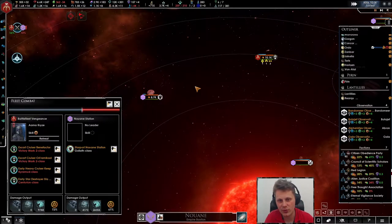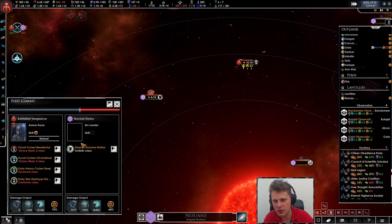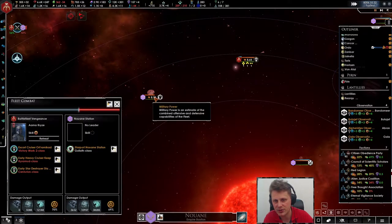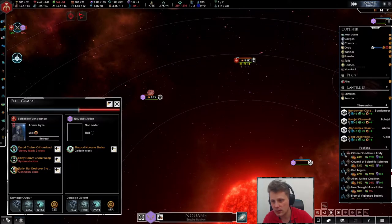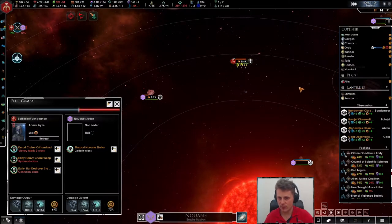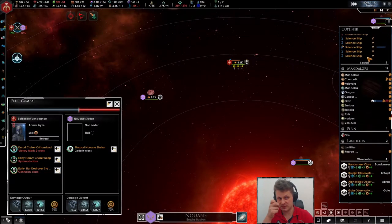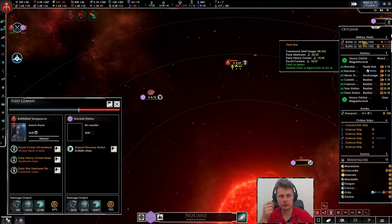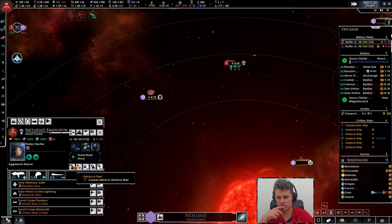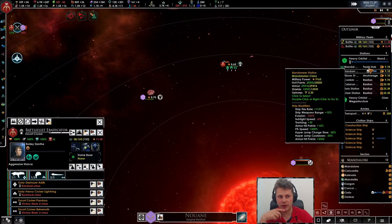We need more ships in here to actually soak up that damage. But once we're past the shields, the armor usually goes pretty fast. These ships go down like crazy — reinforce that. Another heavy cruiser.